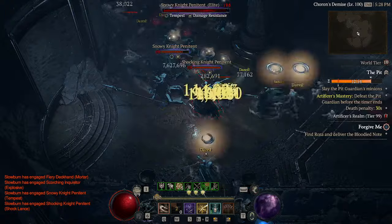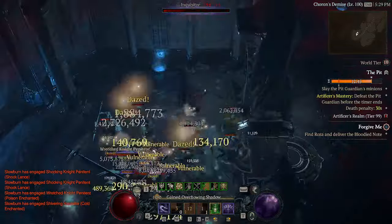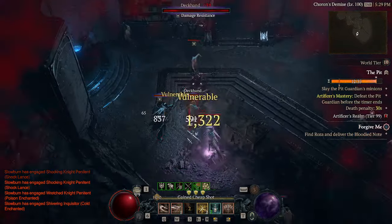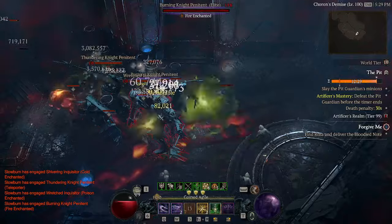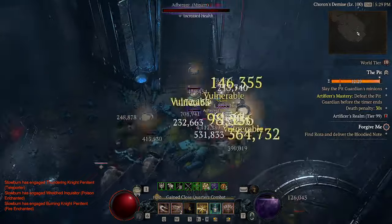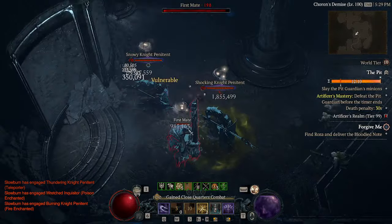There's a Damage Reduction enemy — take those out first. All you have to do is dot them up and walk away. If you've got them dotted well and then drop your Caltrops, they will fall over — no doubt about it.